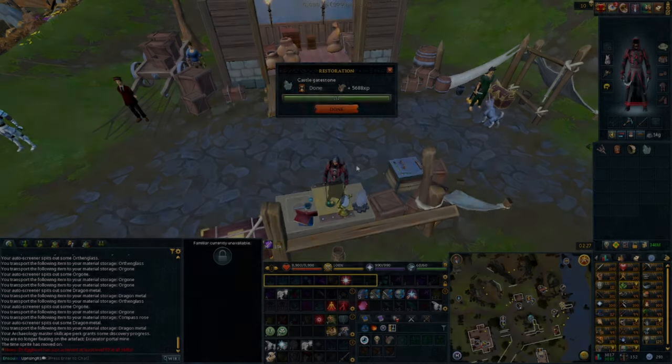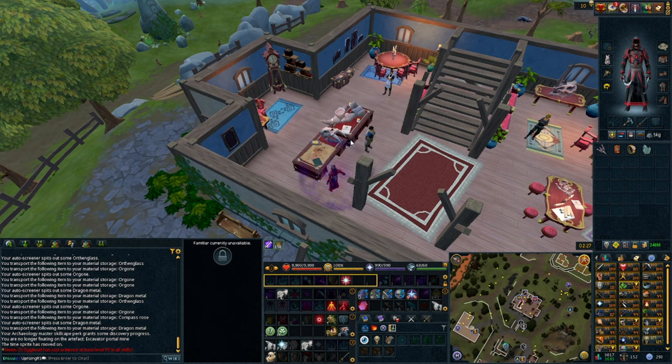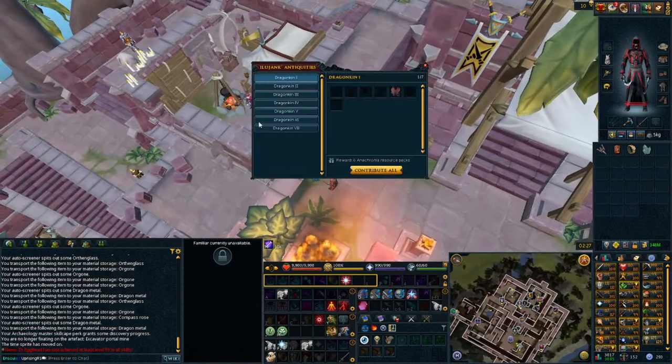Once you have finished restoring all of your artifacts, go to the table inside the Archeology Guild and select the Orthon site. If you have the Master Archeology outfit, you can just teleport straight there — no harm, no foul. Once you are here, run straight to Sherigan and open the Archeology Collections.